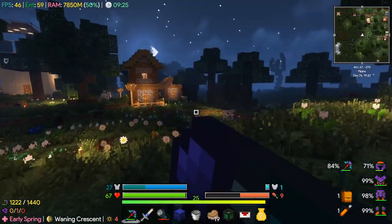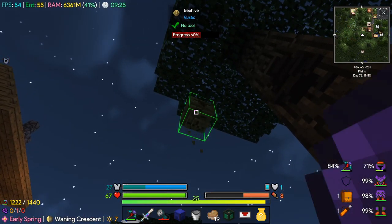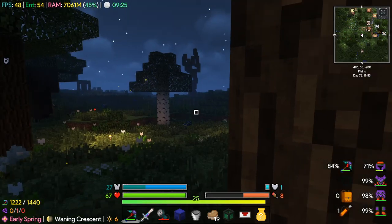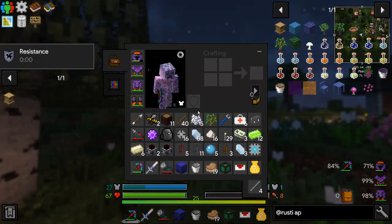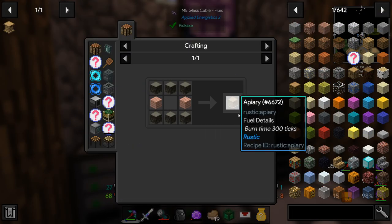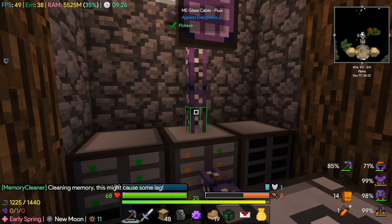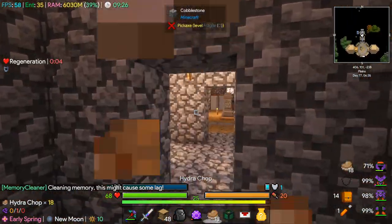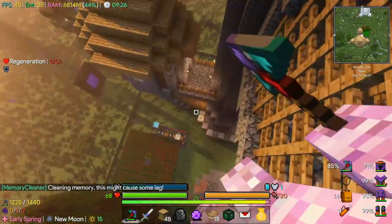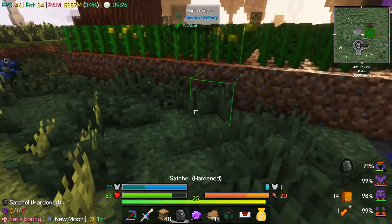Wait - nice! Beehive from Rustic! All we want from here is these bees. We just need to sleep first. So we got this bee, we just need some of these apiaries. Might seem like overkill making this many, but these are really cool. I don't know how many we need to fully fill up the area.